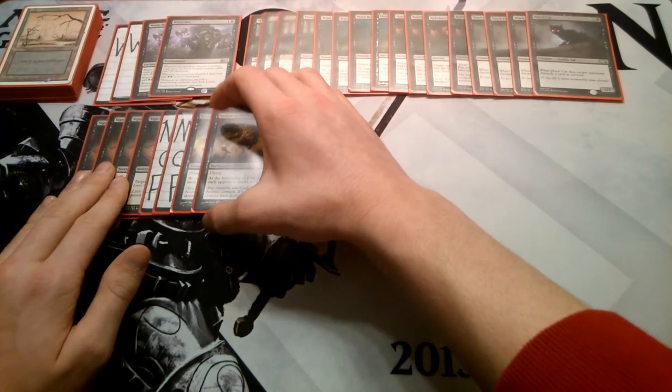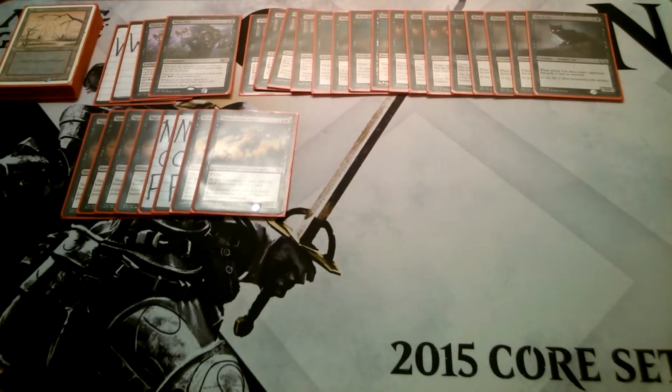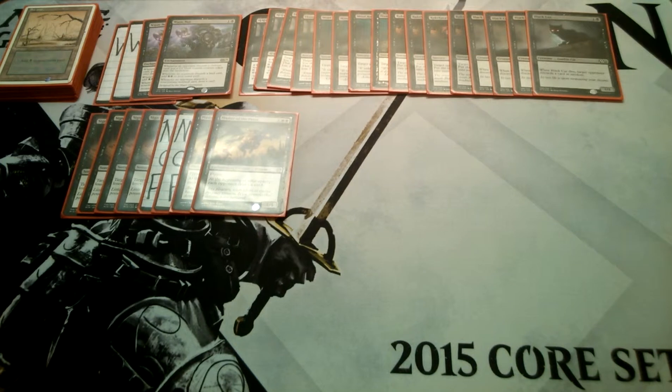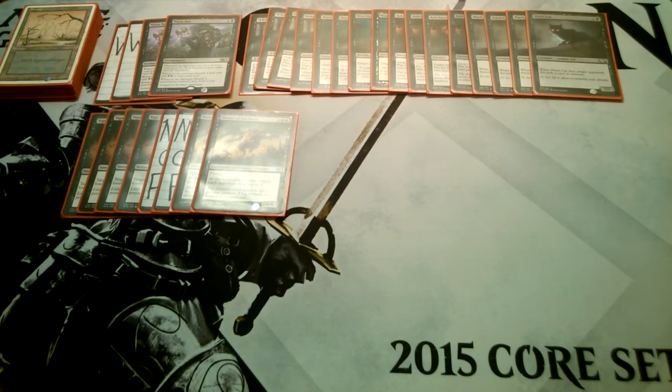We also run 4 Master of the Feast. You don't really care if they're drawing cards each upkeep because typically you'll have the Mind Rots. So if they're drawing into Planeswalkers, lands, or sorceries, they can't play them on your turn — you just make them discard it with whatever you have. And it's also a 5/5 for three with flying, so it's hard to block, it's big, it's hard to kill, and it does finish off games.